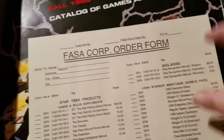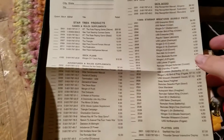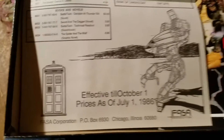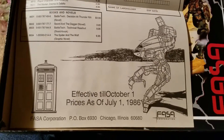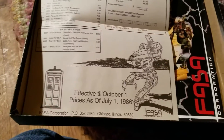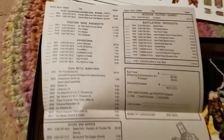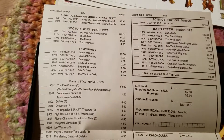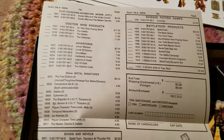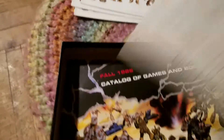Got another FASA Corporation order form here. Let's see if I can find the thing from the last one that I didn't find until after I was done filming. A Catapult next to the TARDIS! The last one had a Phoenix Hawk standing directly next to the TARDIS, and the TARDIS seemed quite large in comparison to the Phoenix Hawk. Doctor Who products — you know, at some point I got the Doctor Who box in my room and I gotta unbox that too.